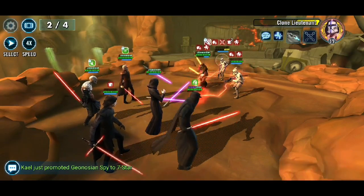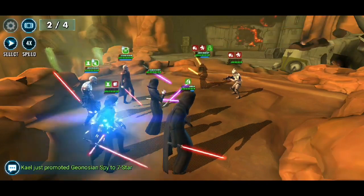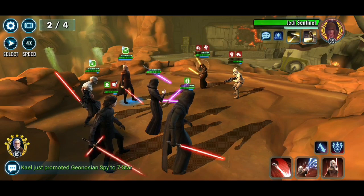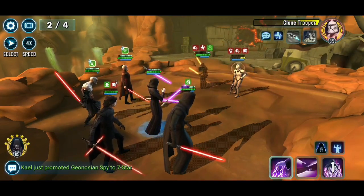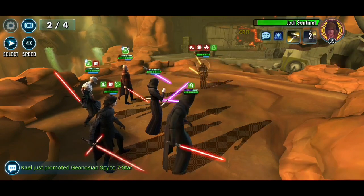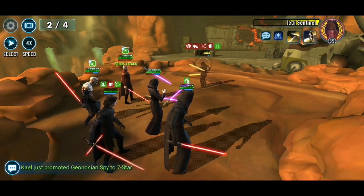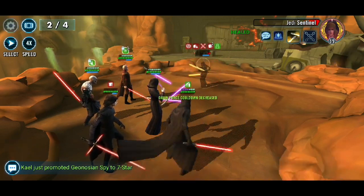Obviously only use Held by Hatred when you really really need to — once it's up that's your safety net in this team. Should probably just use the basic there. Another good thing about Kylo as well, which helps him: when he basics on an enemy with a debuff he gains his taunt again. It just helps keep the team ticking. But don't expect him to last the whole battle — spoiler alert, he doesn't. But again he's done his job; his job was done in the first phase keeping Darth Sion alive.